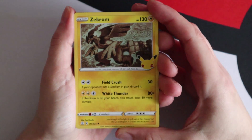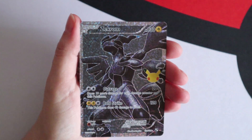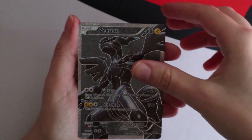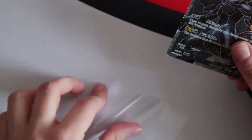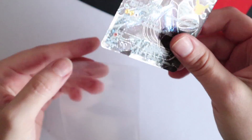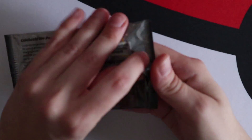Here we go - please, Zekrom! A Zekrom VMAX! That's what Joe needs! And a Lunala! Congratulations Joe with the first card you need. You needed five or six? That's a great start, starts off well!